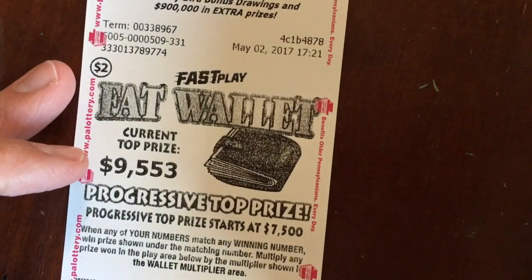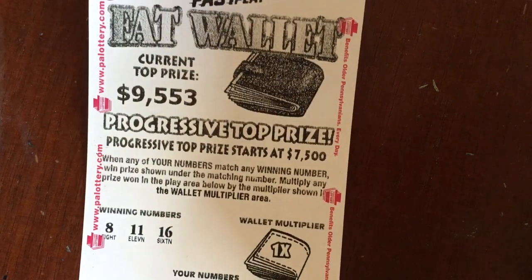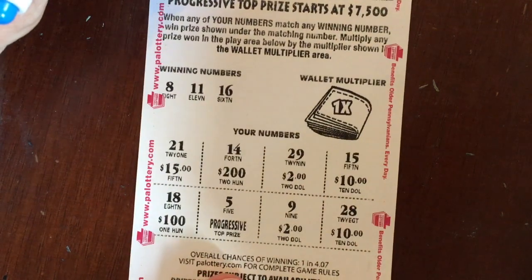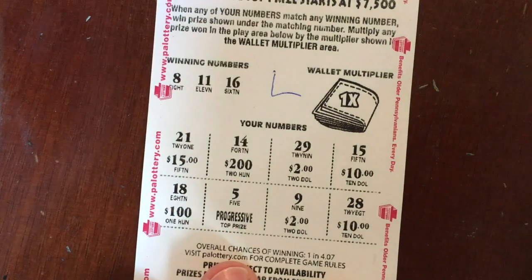Next we've got the Fat Wallet, which is the progressive — it starts at $7,500 and it's currently at $9,553. This one has a multiplier in the wallet area — a one times multiplier. We're looking for an 8, an 11, or a 16. I don't see an 8, an 11, or a 16, so this one looks like a loser.